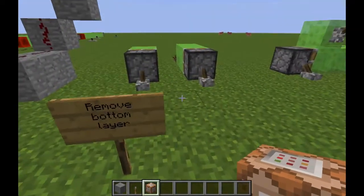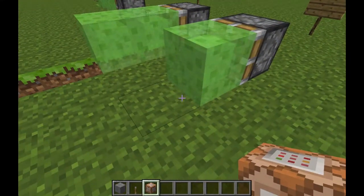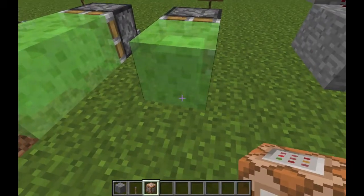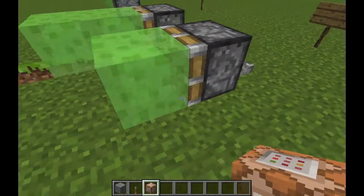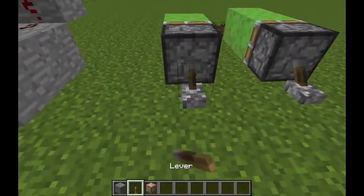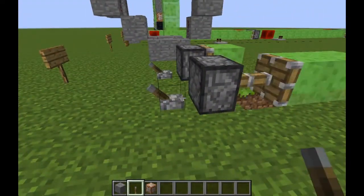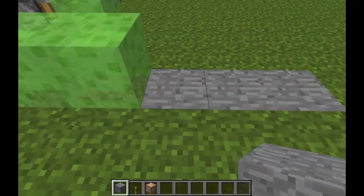When moving horizontally, you have to remove the bottom layer. Since slime blocks act like glue, if they're sitting on a grass block they'll try to push the whole world, which is over 12 blocks, so it doesn't work. If you remove the bottom layer, it works like a charm.